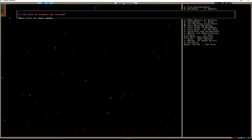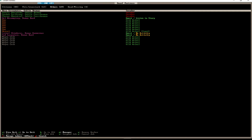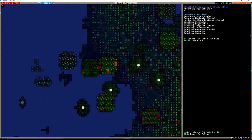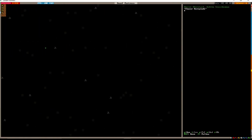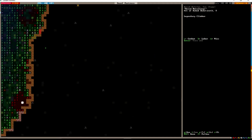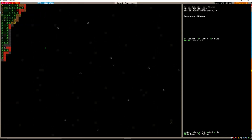A vile force of darkness has arrived. We're under siege. It's not a huge group yet — goblin crossbowmen coming in. I don't even know where that is. That is right at a dead corner — literally the top left corner of the map. A legendary climber.